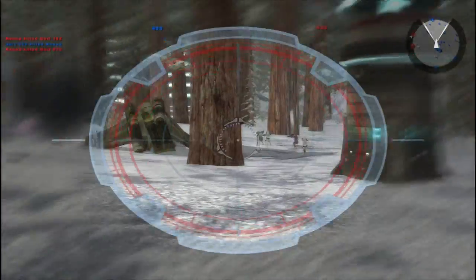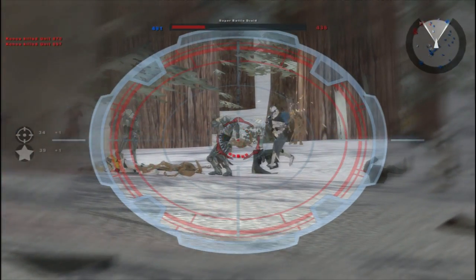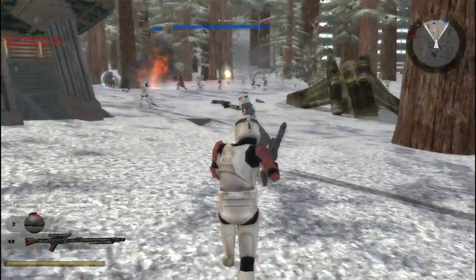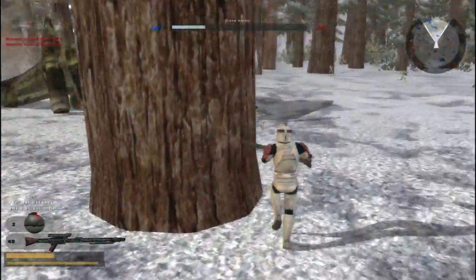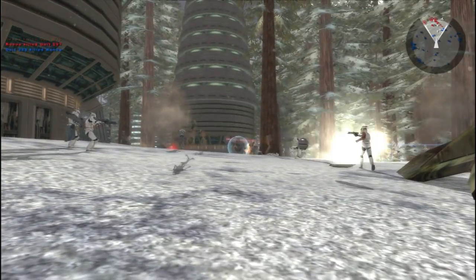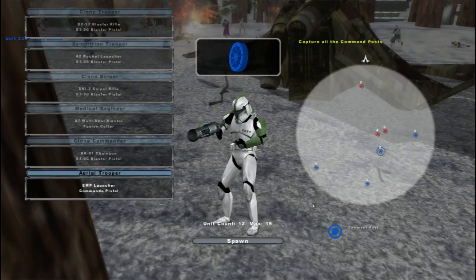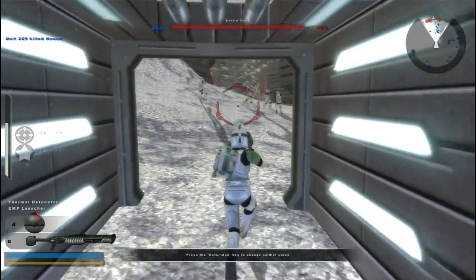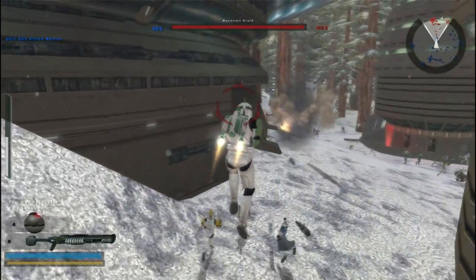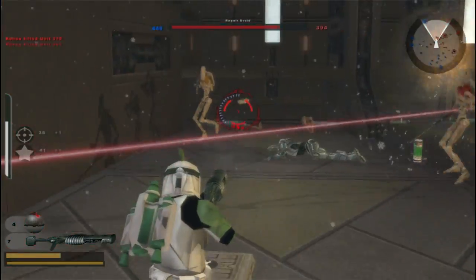You asshole. I gotta say, I love this — this is very chaotic. Enemies and allies are running through each other. I don't even know if you can enter that main building. I want to check that out. Yeah, you can fight here, so that's pretty cool.